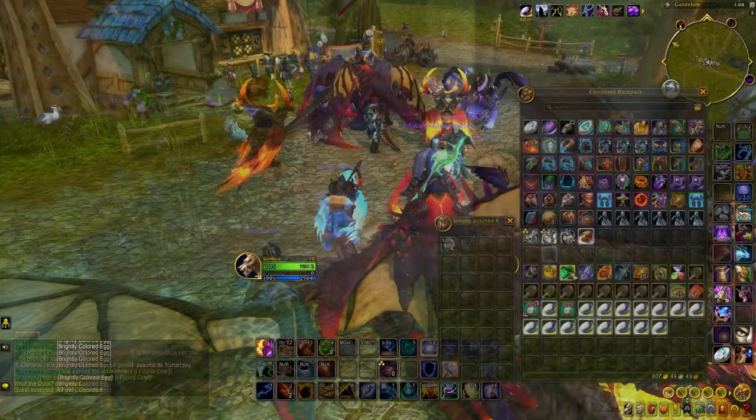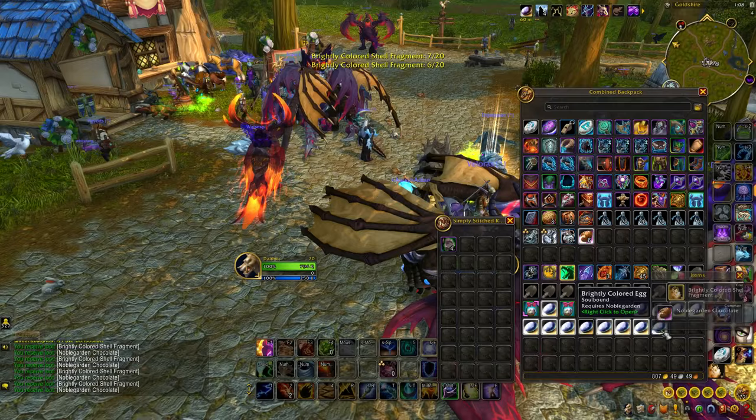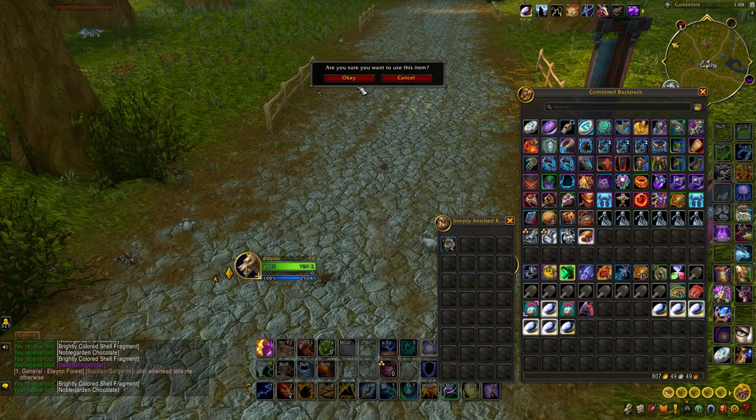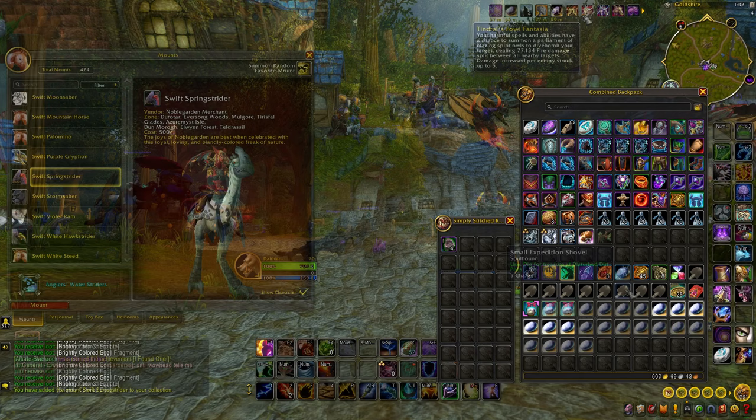One last tip: open your eggs from time to time, since they are items that will fill up your physical inventory space. Some of the vendor rewards can also show up inside these eggs, and while it's a very low drop chance, it's not impossible to even earn the Noble Garden mount from simply opening one of these eggs. Make sure to use the macro shown on screen to make your egg opening go by a little bit quicker.